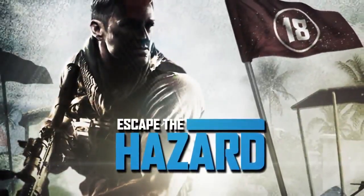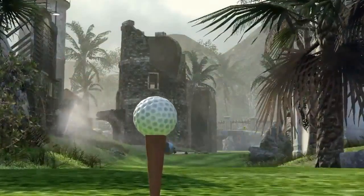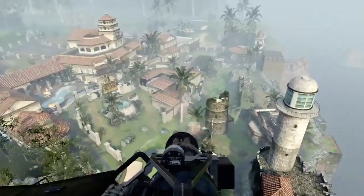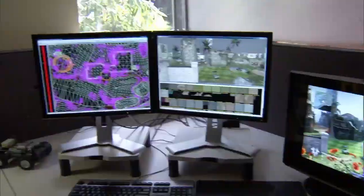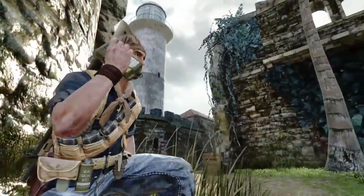Hazard was inspired by one of our World at War maps called Cliffside, but it's a complete reimagining — I've actually turned it into a golf course. It's a great level. Hazard is probably one of the only maps in the game that focuses almost exclusively on long-distance engagements, giving long-range snipers, LMG gunners, and assault rifle players an advantage. You'll want to avoid the fairway if you're not a sniper and stick to the edges where there are more intense choke points and medium-range engagements.